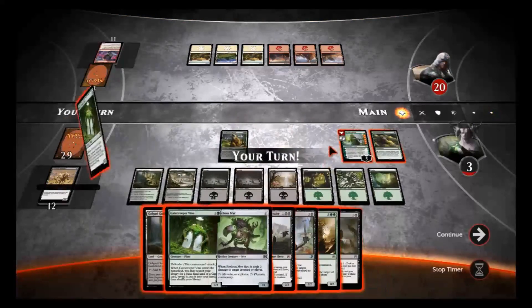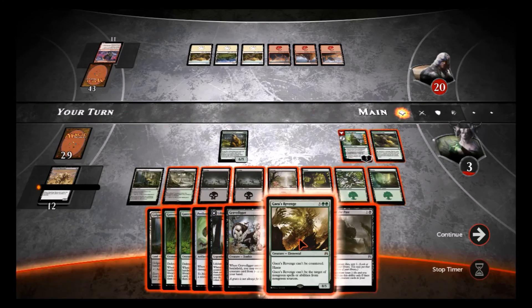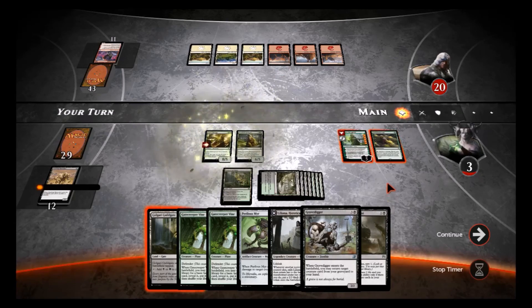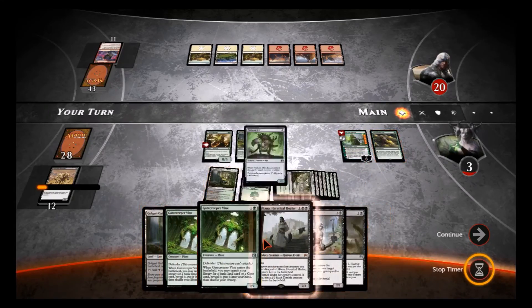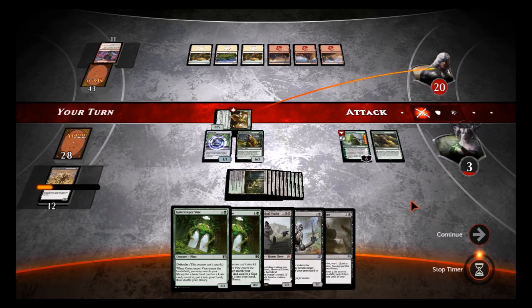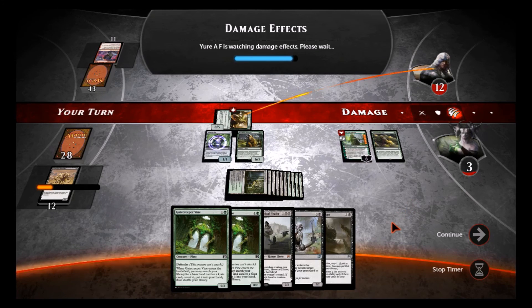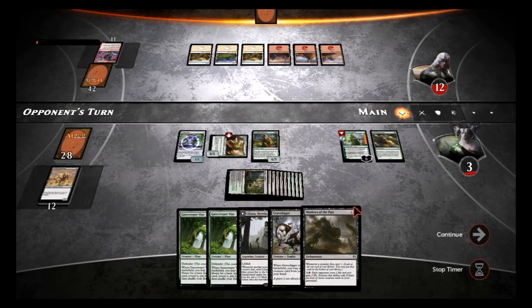I think Liliana is gonna make her way to the battlefield now. We're gonna do Gaea's Revenge — screw it, let's use this ability. It comes into play, and we could put our mirror out. We'll attack with that. If he draws burn he can kill me, I think — my next thing will be Shadows of the Past, and I do have the mana to start activating it.